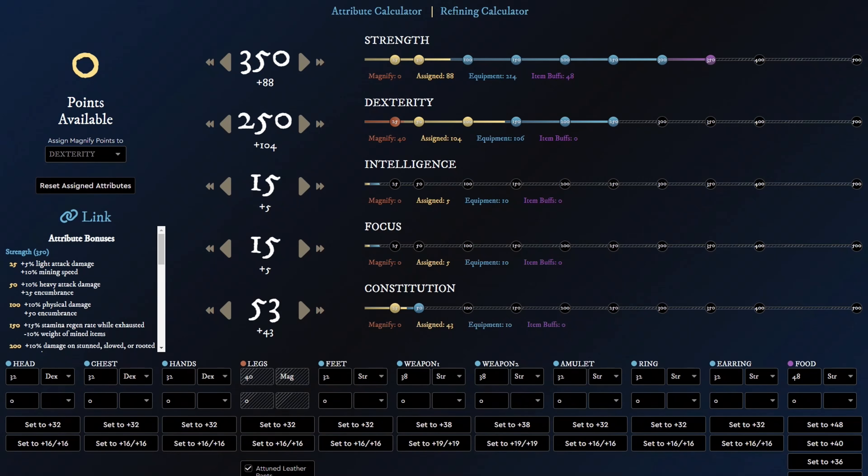Next we have the attributes, and we should get 350 strength, then 250 dexterity, and 50 constitution. But also if you feel like you're too weak, then you can trade 100 dexterity for 100 constitution. But personally for me, the stats work the best, as we get to do an insane amount of damage and still be tough enough to withstand hard fights.